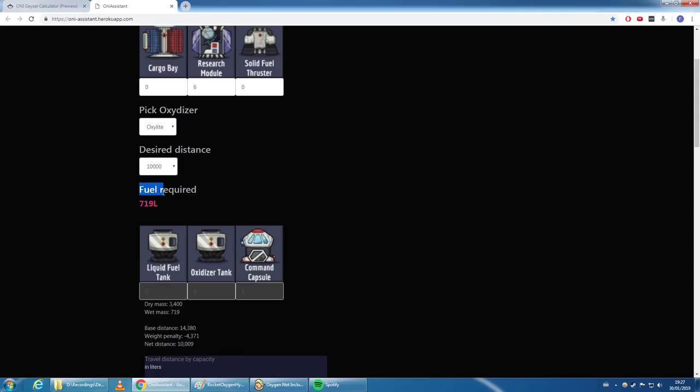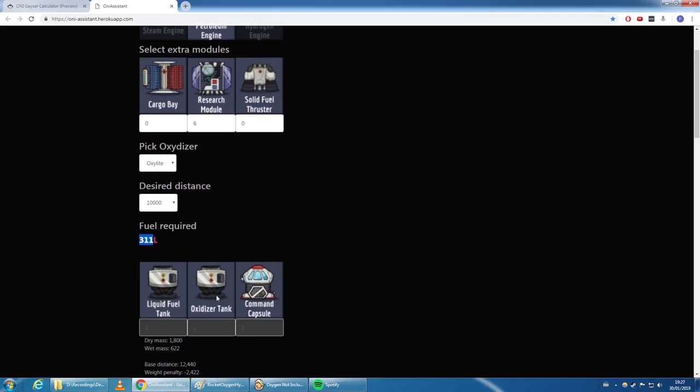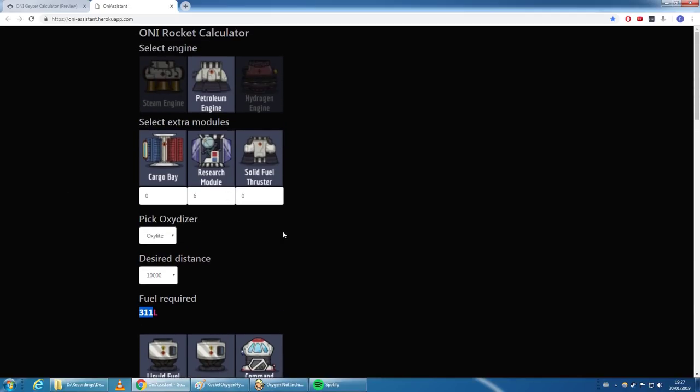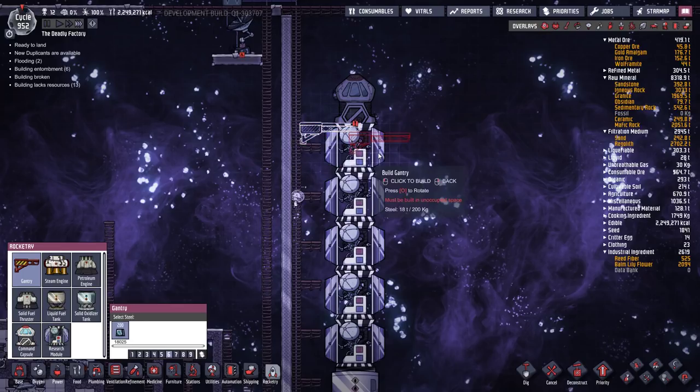Once that's done we can get straight into petroleum rockets, which are far more efficient. To know to put in 719 kilos of steam, I used a rocket calculator website made by Thunder Lock. It's straightforward — specify a steam engine, six research modules, the closest planet, and it tells you exactly how much fuel you need. You should always configure your rockets specifically for the planet you're going to — it saves a lot of resources, time, and investment.